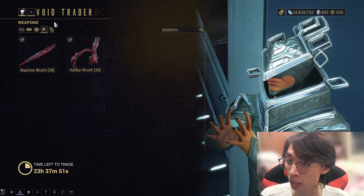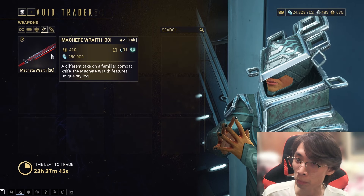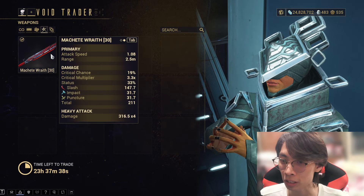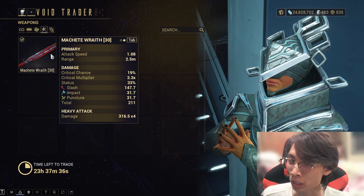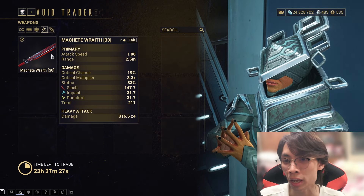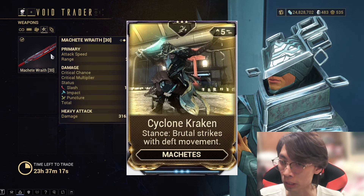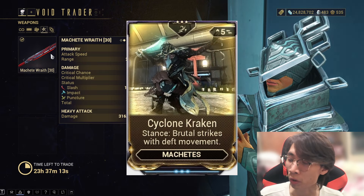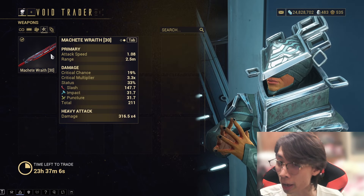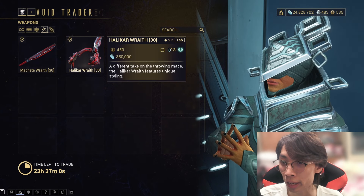Next up is weapons. We don't have much of an option today. First, the Machete Wraith — a solid weapon with great stats and a high critical multiplier. You need a certain stance to play it well; there's a fun one called Cyclone Kraken if I remember correctly. The Machete Wraith is good in my opinion — better pick that up. It also contributes to your Mastery Rank.